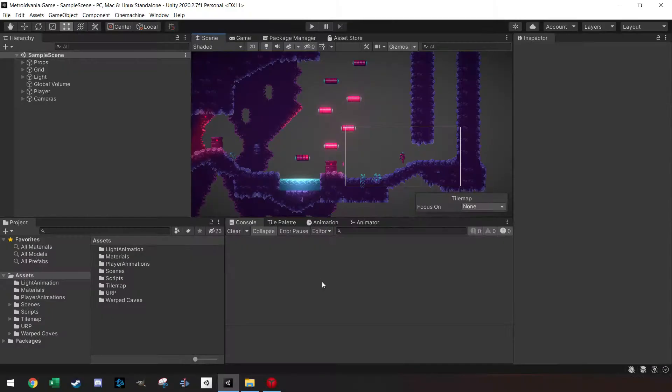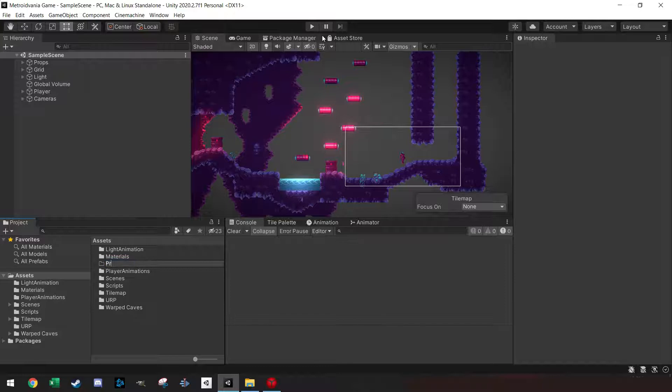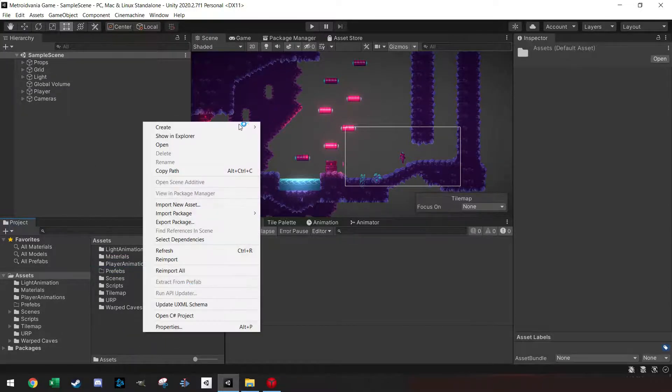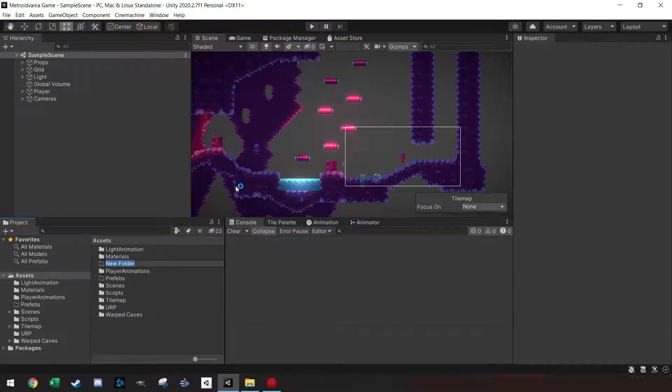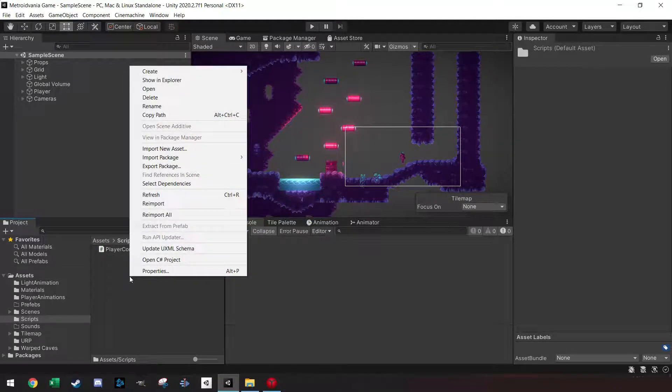We're back in our scene. Let's first make a folder and call it 'prefabs' because we're going to need it, and we're going to make one more folder called 'sounds' because we're also going to add some sound this time. We're going to make a couple of scripts as well for the upgrade system.